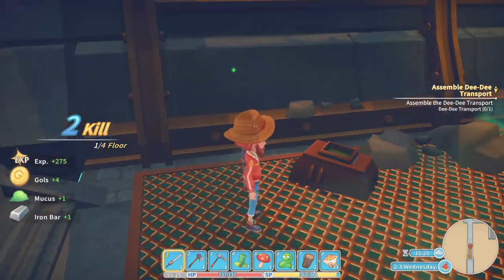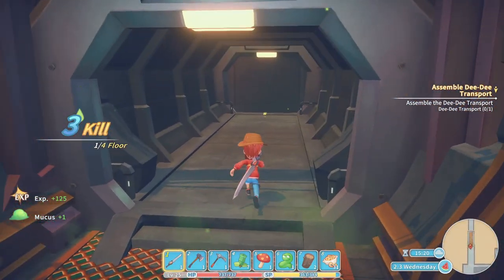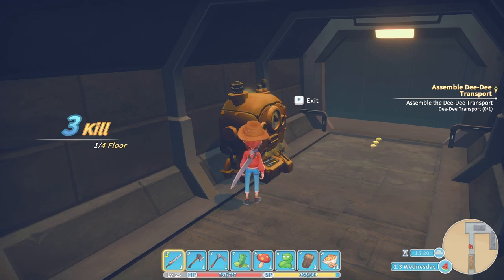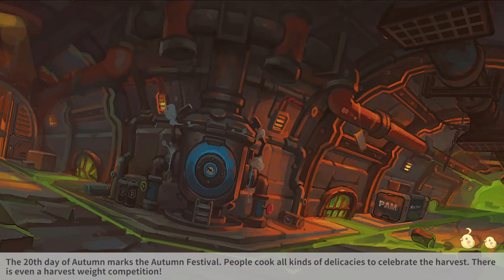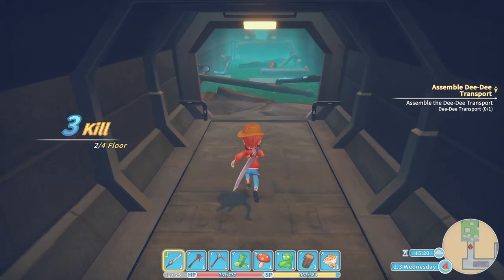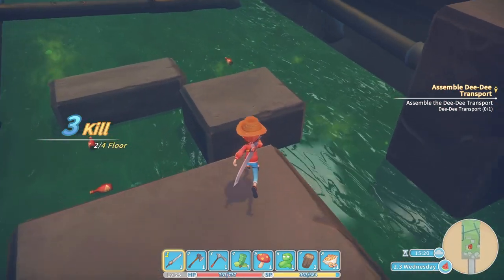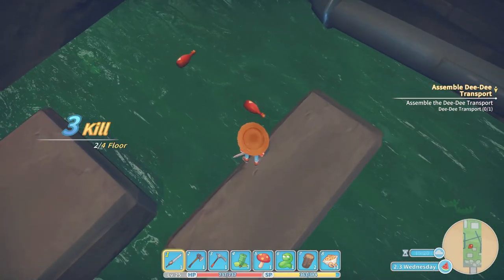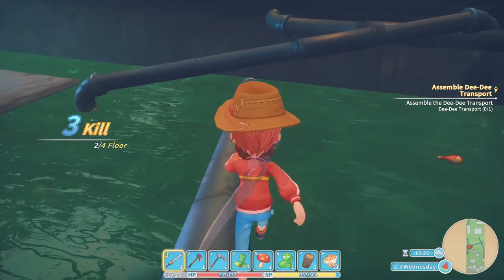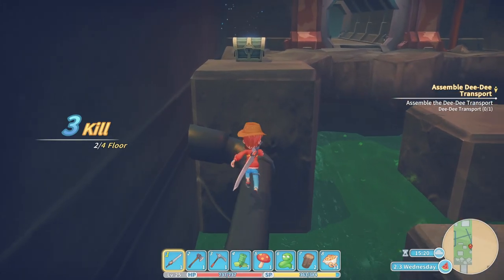Copper wire, iron bars. Second of four floors. There's a chest over there — looks like a bit of looting to be had here. Those things don't seem to be sparkling so I take it they can't be picked up. Okay, that's not too difficult so far.